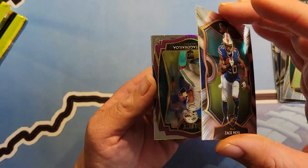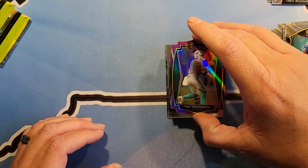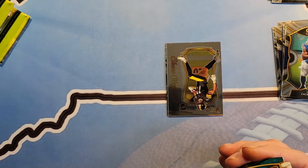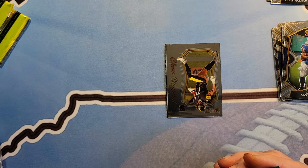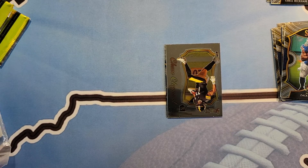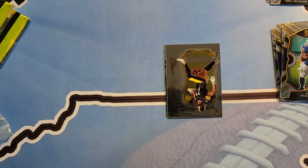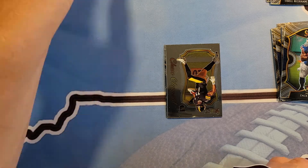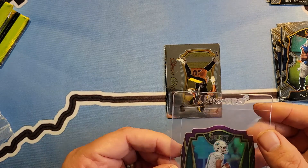Zach Moss. Tua Tagovailoa — nice, one of the top quarterbacks from last year's draft. All right, Chase Claypool coming up — not bad. Tua Tagovailoa die cut. These die cuts are really hard to grade. See it says premier level. Let me get a sleeve — top loader, ultra pro. Might look at getting it graded, it depends on how it looks. Hard to tell. Deion Sanders — that's pretty sweet. CeeDee Lamb — that's nice. That's premier level too.